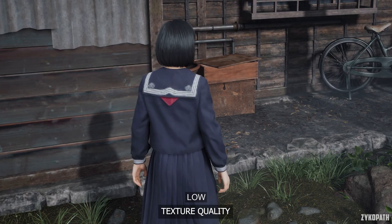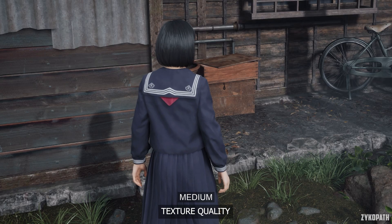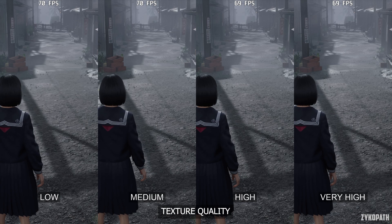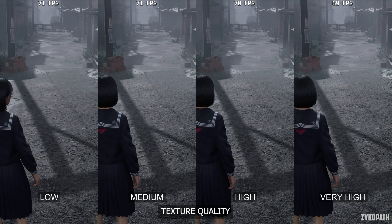Texture quality increases when going from Low to Medium. Any higher and there is no direct improvement to texture resolution — it does however improve texture filtering. VRAM usage only increases when going from Low to Medium and stays the same on the higher options.